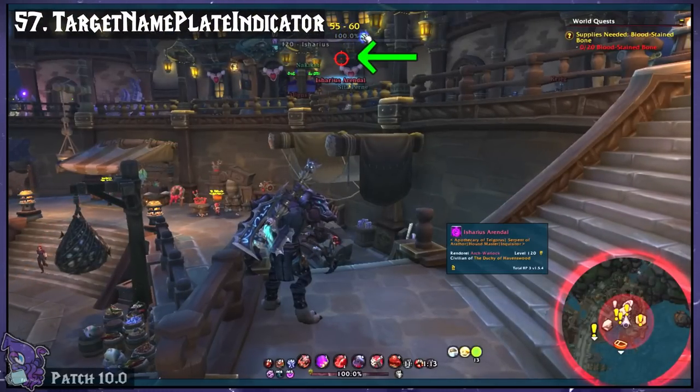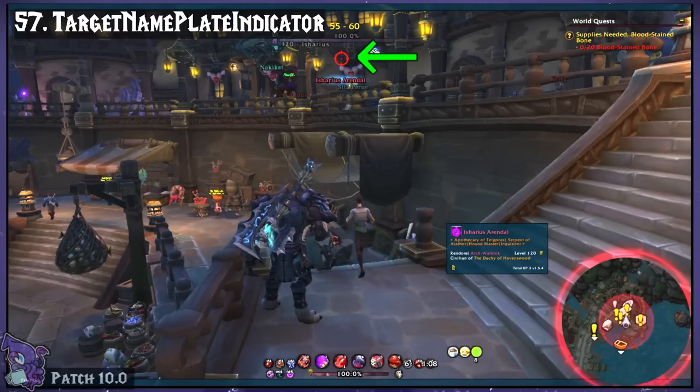Target Nameplate Indicator. This places a target indicator over your target's head. Helpful for seeing who you've targeted in a sea of mobs.